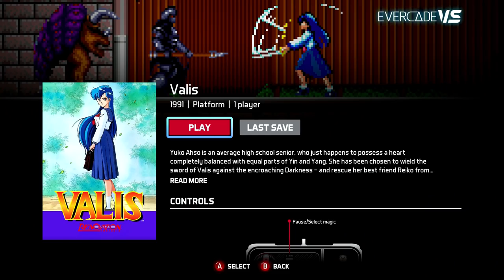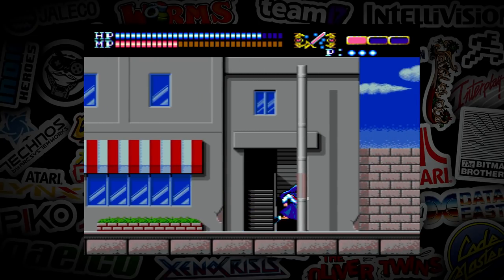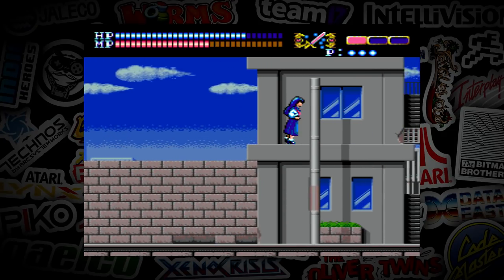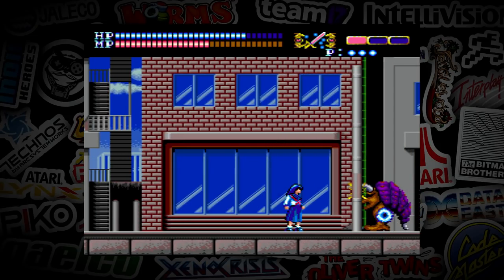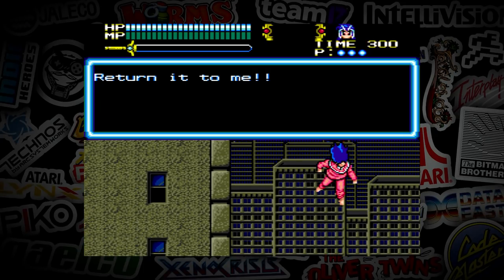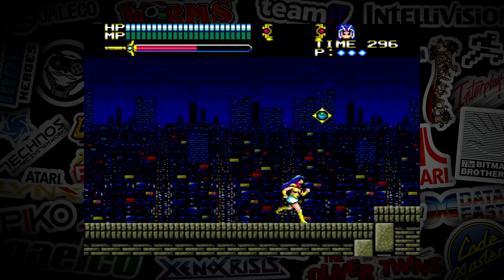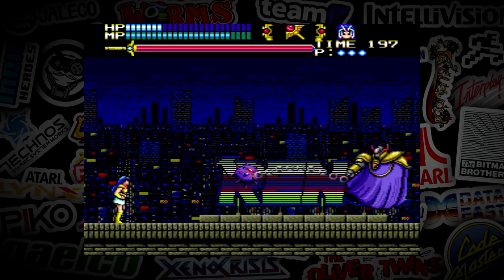Next is the original Valis for the Sega Genesis. I prefer Valis 3 — Valis 1 was a little slow, but this is one of the most affordable ways to play it legally. It's nice to go back and check out the story and see how far the series progressed. Valis 3 is a much better game to me — I love the intermissions, the gameplay is faster, and the level design is better. It's one of my favorites on this collection, along with El Viento and Galler's.